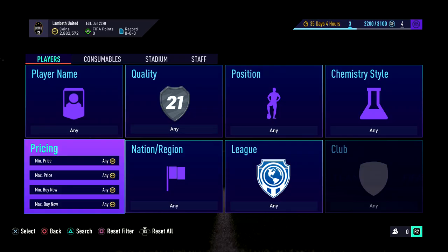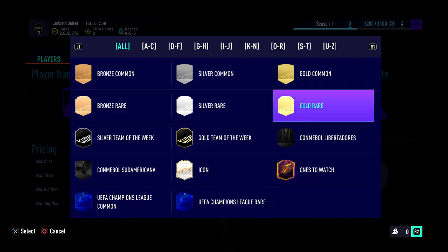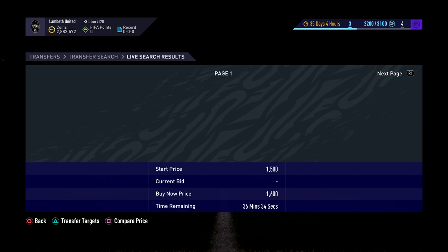Hey guys, welcome to a brand new video. I'm going to be showing you a sniping filter that I found. It's a pretty decent method. I've been doing a little bit on my other account with less coins. You can see here gold Brazilian rare cards are going for about 1.3, 1.4k.